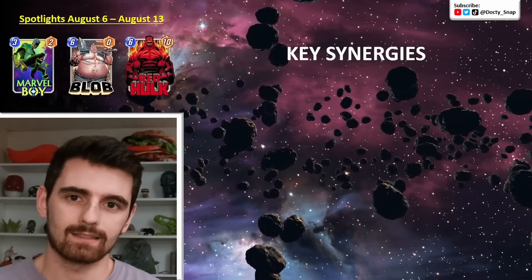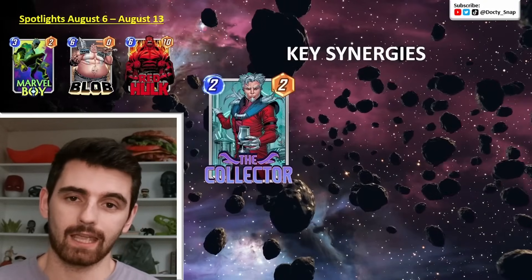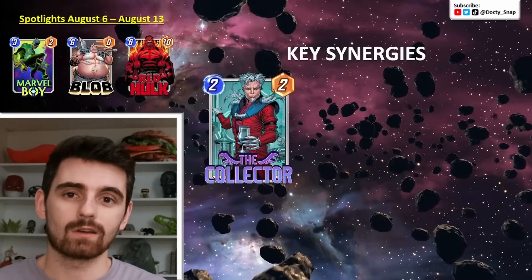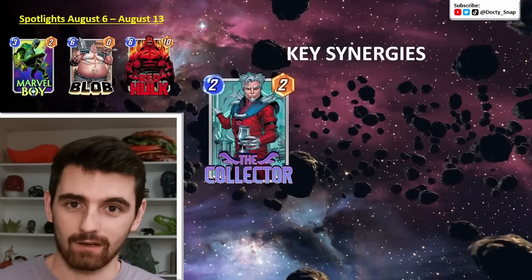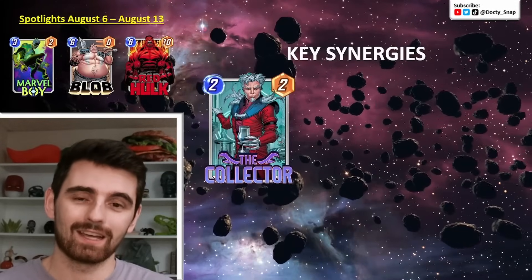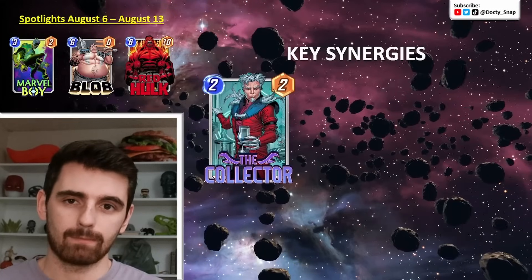Let's get into some of Kate Bishop's best synergies in Marvel Snap. First up, we've got the Collector. Kate Bishop is adding two cards to your hand — there's currently no other 2-cost card that does that. Snowguard does that at 1-cost, Agent Coulson does it at 3-cost. Now you could have a 1, 2, and 3-cost card that all add two cards to your hand, so you pair that up with the Collector and he's going to get a really big power boost.